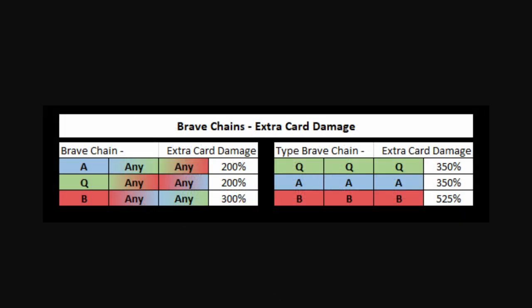Here is the actual depiction of the extra card damage in a brave chain. If you lead with arts or quick, the extra card is going to do 200%. But if you lead with Buster, the extra card does 300% damage. Furthermore, if you get triple of any card type, you get 350% for quick and arts, and then 525% for the extra card damage on a triple Buster. Part of the reason is because both the lead card damage boost and the flat damage increase from triple Buster really makes that extra card take off.